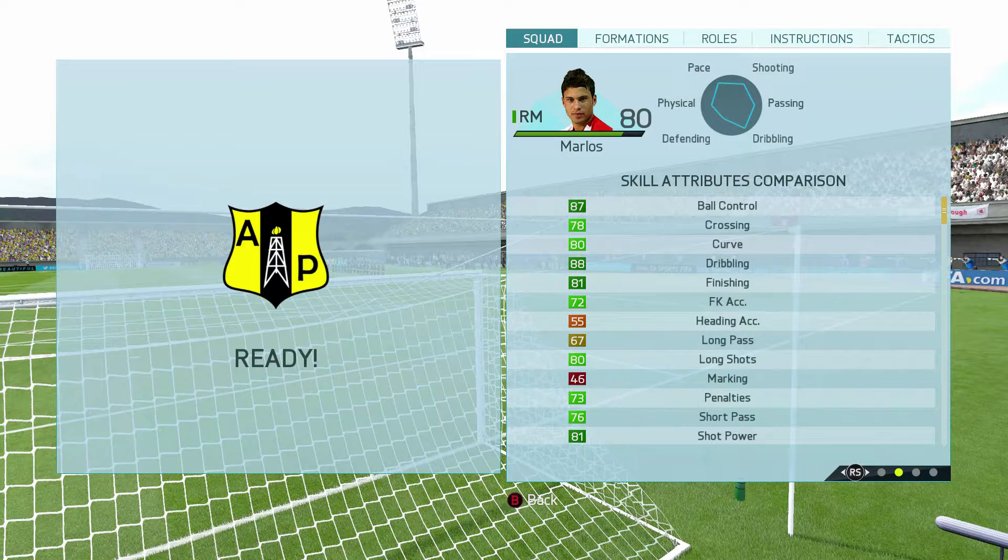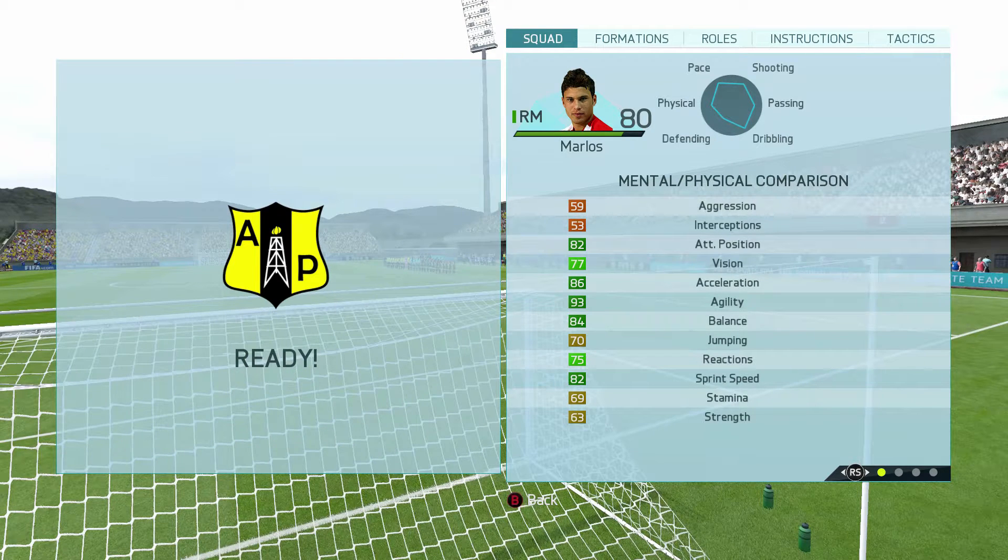Looking at his in-game skill stats, he's got really good ball control at 87. His crossing isn't that good at 78. Really good dribbling at 88, which I mentioned earlier. Finishing at 81. Free kick accuracy isn't great at 72. He's got okay curve at 80 — not the end of the world. Long shots aren't special at 80. Shot power is okay at 81.